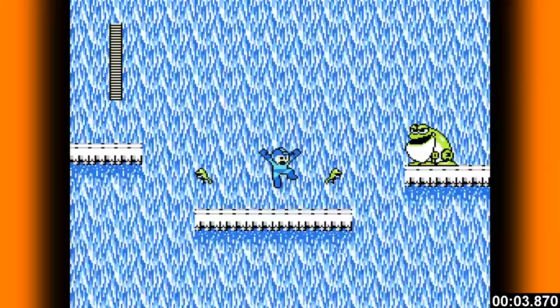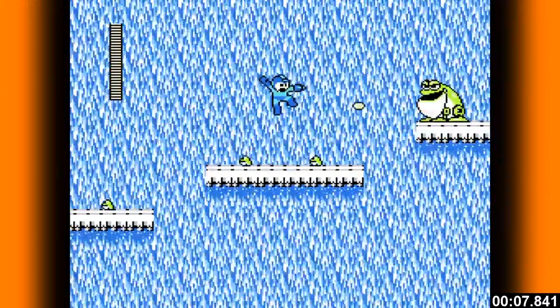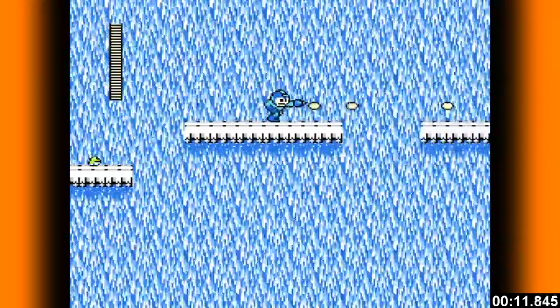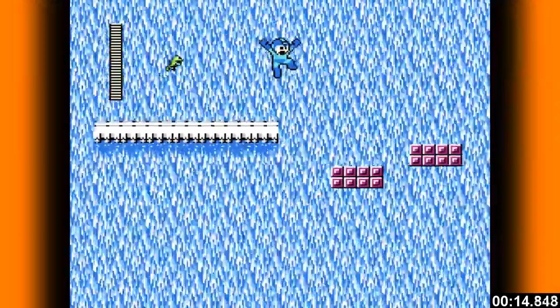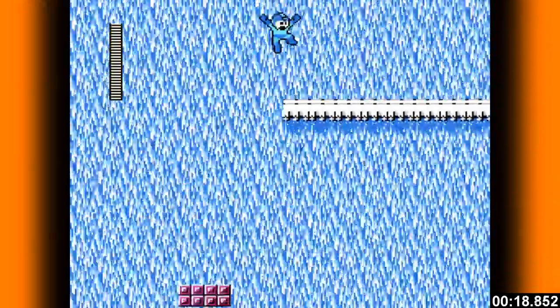Stand in the middle and continue shooting so you can kill a baby or two. Jump and shoot to finish off the mama. They jump to a timing so get in sync and let them go over you. Jump over this gap and run directly up to the frog so that the babies pass over your head. Keep moving and stay light in your loafers because these platforms fall pretty quickly.